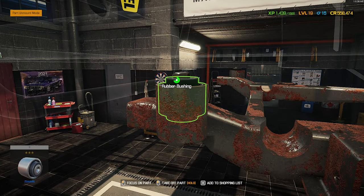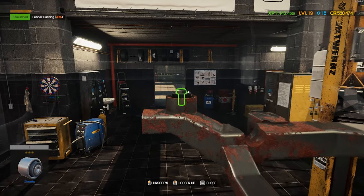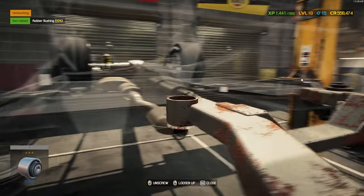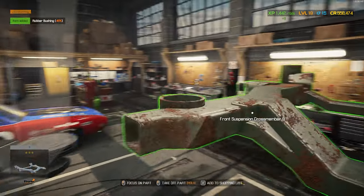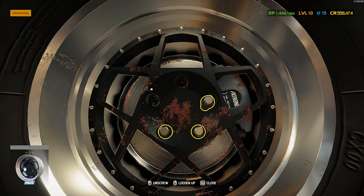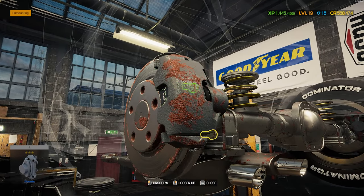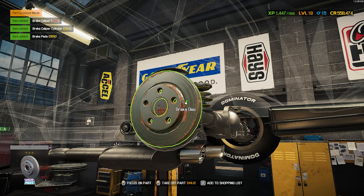We've torn it all the way down to the cross member. Once we get the rubber bushings out, it can come out — there's always a 50-50 shot I forget them when putting the car back together. Cross member comes out. On to the rear. Get our big old slicks here — these things are huge. Back here we've just got a simple brake caliper, brake pads, and brake disc.